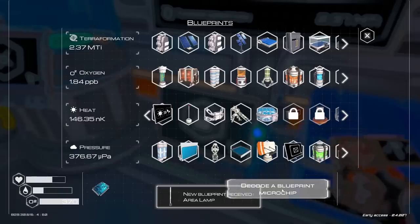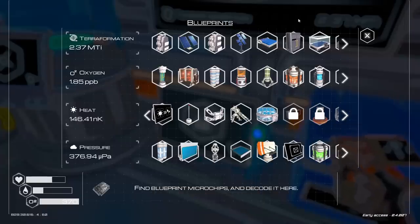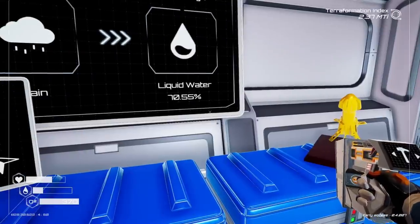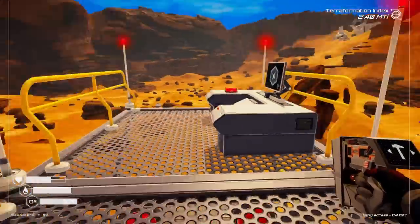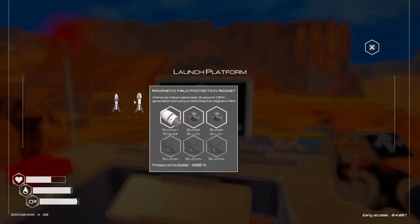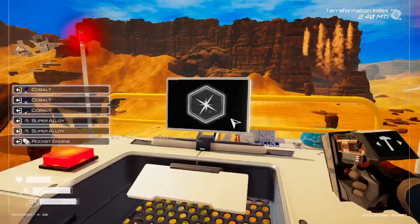Let's go back over and see what we can unlock with the microchips. An area lamp — that sounds stupid. Next one is the mapping screen. That's the one that was up on the GPS tower. We're also 70% of the way to liquid water, so that's awesome. Back up to the rocket chamber — I think I have enough for it now. Yes, the asteroid attraction rocket!